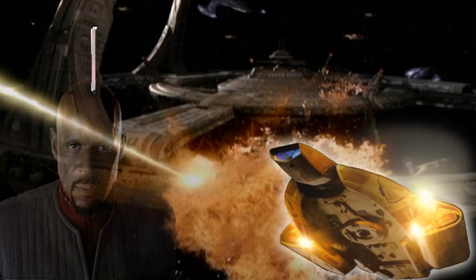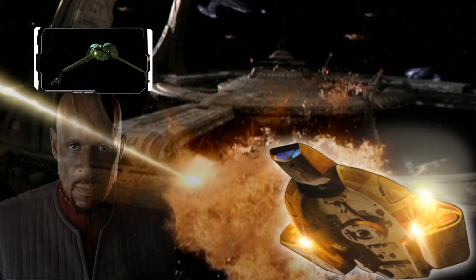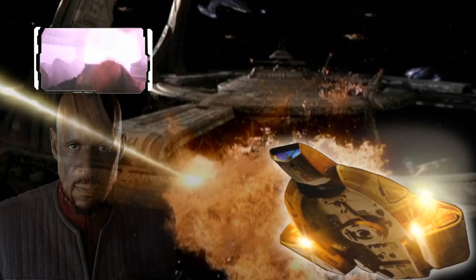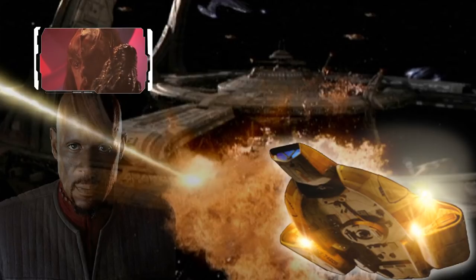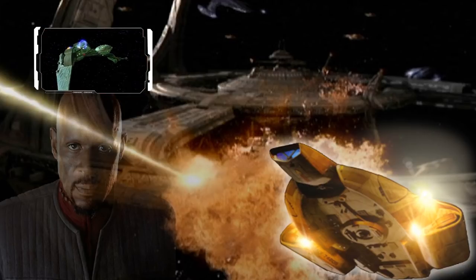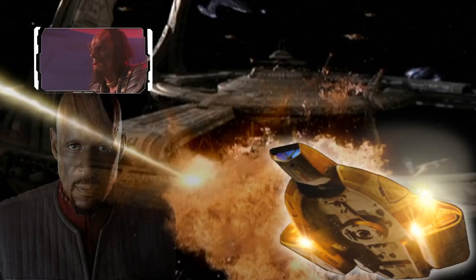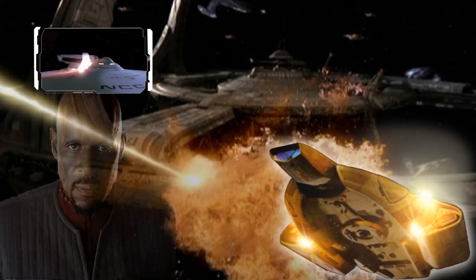The Klingon Bird of Prey was a warship in service since the 23rd century in various iterations. The basic type has anywhere from 6 to 12 crew, while the cruiser type can hold up to 1,500 crew and troops. The ship has been used as a scout, raider, patrol ship, and cruiser, with iterations including the K'vort-class, Borel-class, and D-12 class. All iterations have a maximum warp of 8, with speed increased to 9.8 during a slingshot effect. Most iterations carry 2 disruptor cannons and 1 torpedo launcher, with advanced ships sporting 4 cannons and 2 launchers.